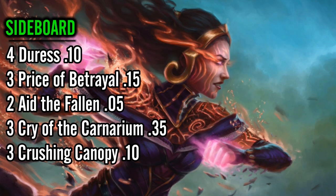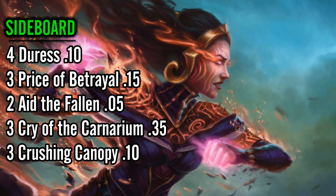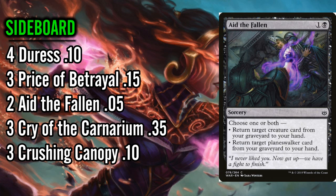The sideboard is actually kind of important for this budget deck because we're mostly trying to beat control out of the board. We do have some anti-aggro options — see the Cry of the Carnarium in there. We can just wait it out, play Cry on turn three, and then start playing our creatures, which is sometimes a really good line against aggro decks. Crushing Canopy will not only kill flyers in game two like Lyra Dawnbringer, it'll also kill important enchantments, and there are a ton of them in standard right now. Aid the Fallen is another really good recursive piece that can also help get Vraska and Vivien back.